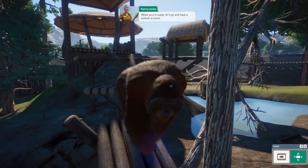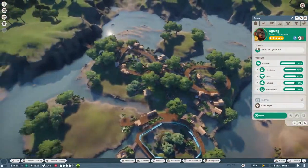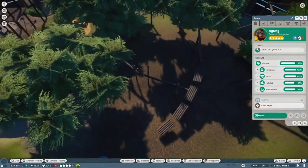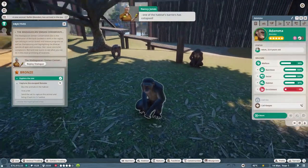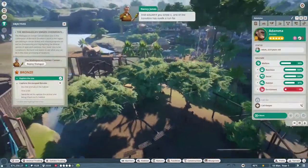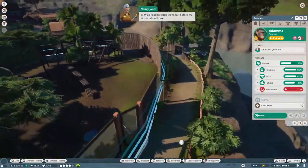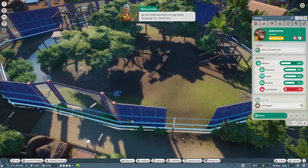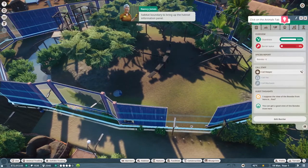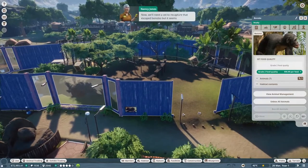Oh, bonobos - beautiful, I strongly disagree! It looks like we've arrived just in time - one of the habitat barriers has collapsed. One of the bonobos has made a run for it! We need to catch them. Before we do, we should box up the others to stop them escaping too. Select the habitat to bring up the habitat animals panel - no escaping for you!